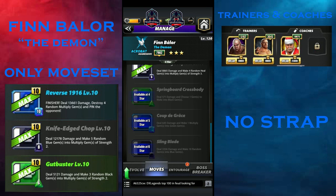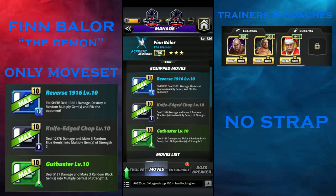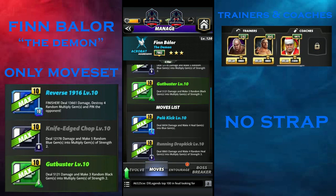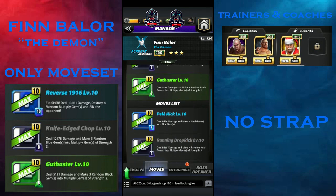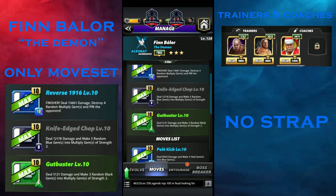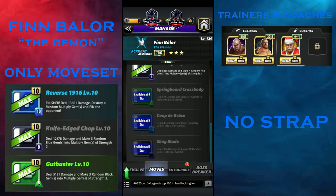At 4-star he gets Spring Ball Cross Body, which deals 571 damage and converts 1 gem into black gems — which is really useful for this kind of moveset, especially with the double greens. At 5-star, Kodi Cranes deals 643 damage and converts 1 multiplier gem into a green gem. That way you can reload the greens — use Cutbuster, use Kodi Cranes, and reload those multipliers into greens again.